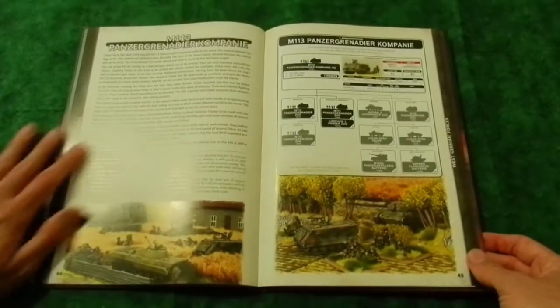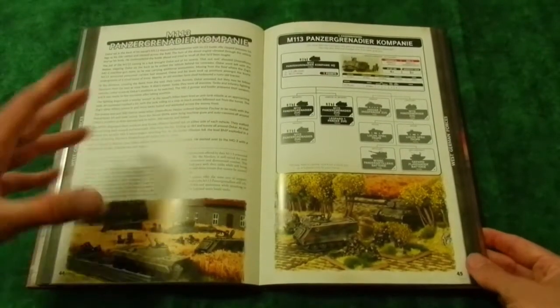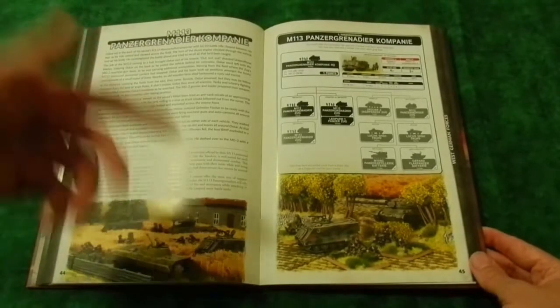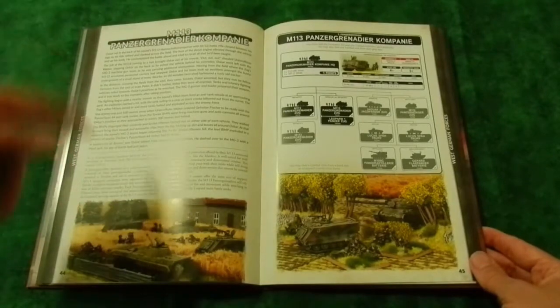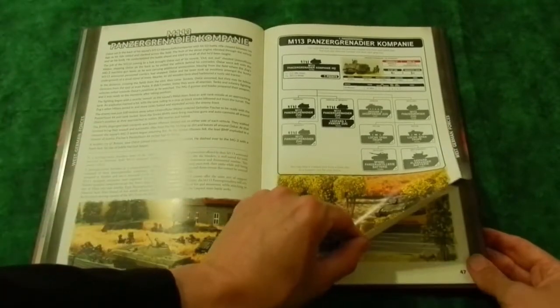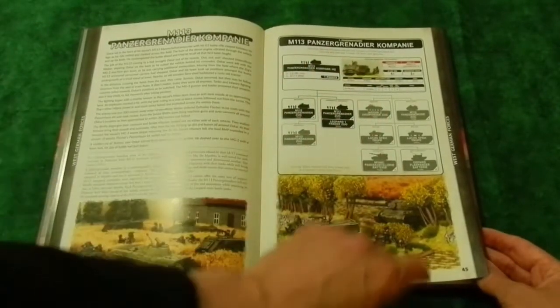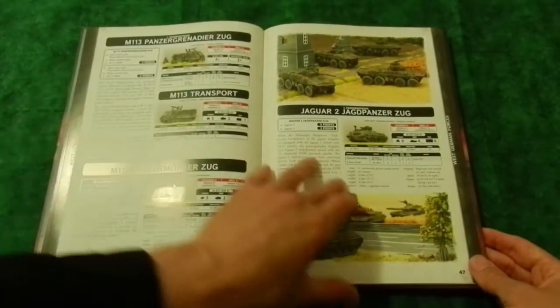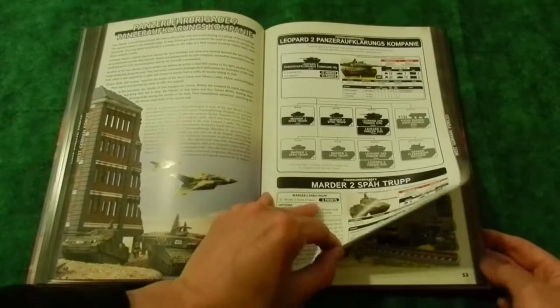They've changed how the Milan mount works, so you can choose to do it when you dismount. When you dismount, you take the Milans with you. When you're in the vehicles, the Milans are on the vehicles. And of course here is the Panzergrenauer company from Panzertruppen using M113s - so it uses American equipment.